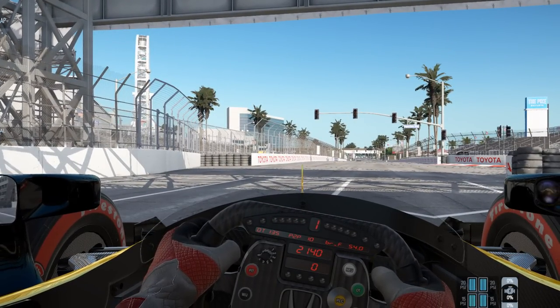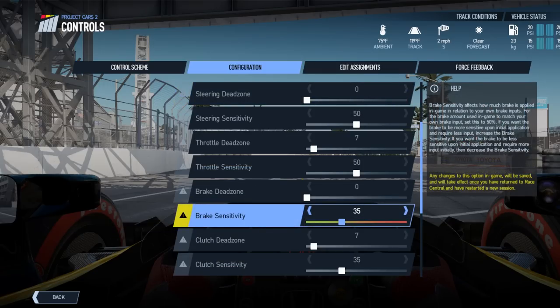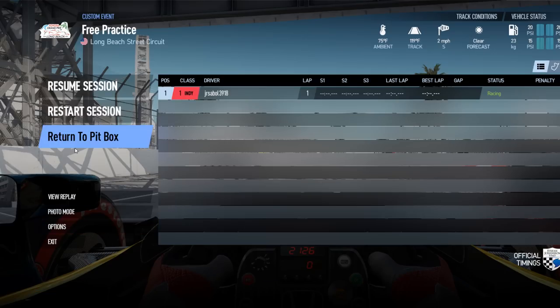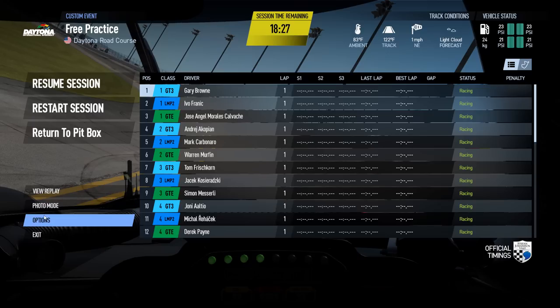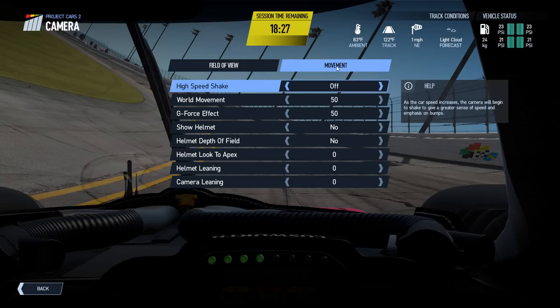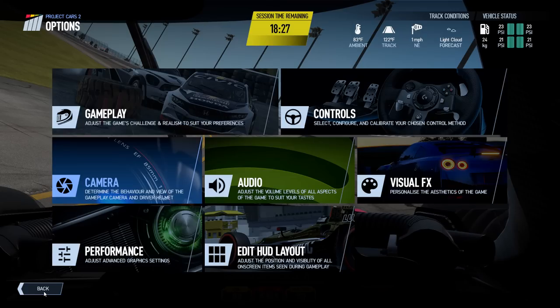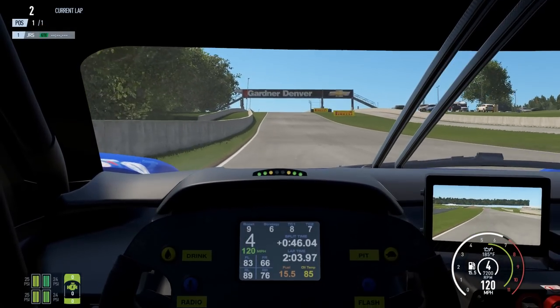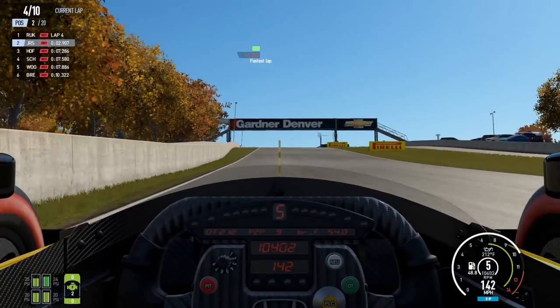Under Configuration in Controls is brake sensitivity. For some reason, it's set to 35% when you start up the game, making it tough to stop if you already run a heavy pedal. As the help prompt explains, 50% gives you a one-to-one relationship between your physical input and the in-game response. By default, the car and world aren't 100% in sync — when the track surface dips, the car only dips half the amount. Head to Options, Camera, Movement, World Movement and set it to 100% to fix this.